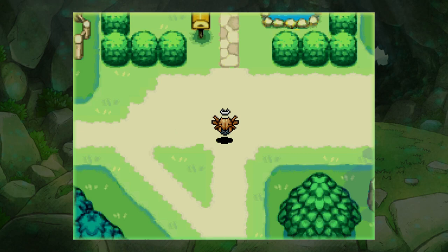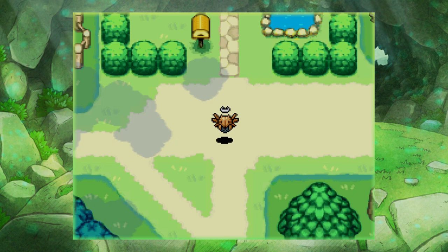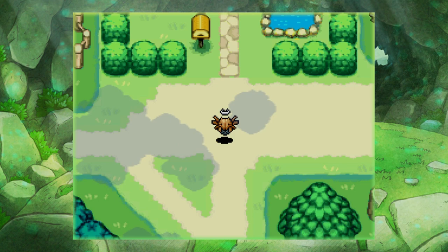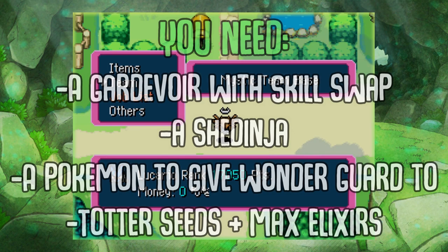Hey there friends, how is it going? Today we have a very interesting episode of tips and tricks. We're back in Blue Rescue Team and today is a doozy. Let me flat out say that this tip or trick is not practical — it's mostly just for fun and entertainment purposes. There are some uses you can get out of it if you're lucky, the primary one being robbing Kecleon without taking any damage whatsoever.